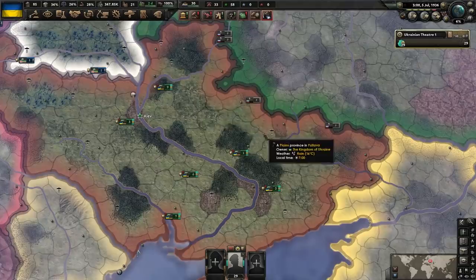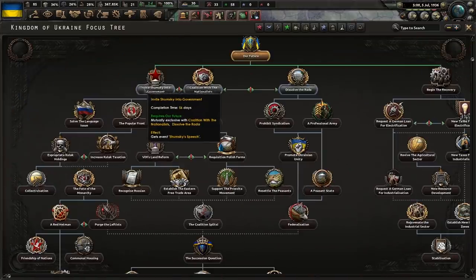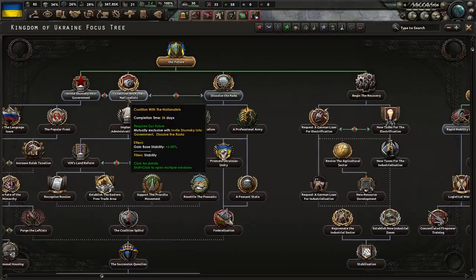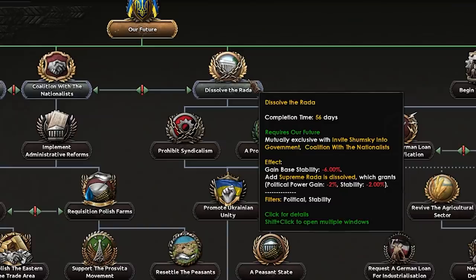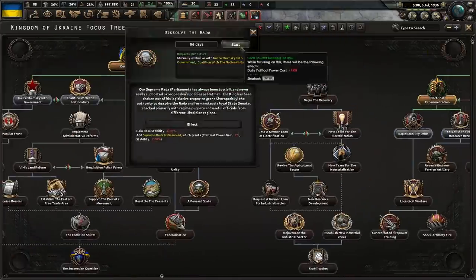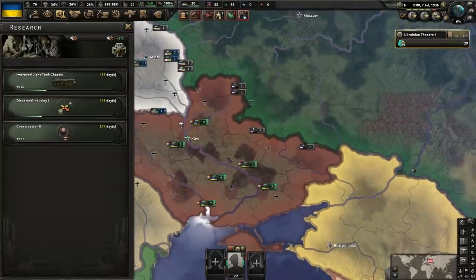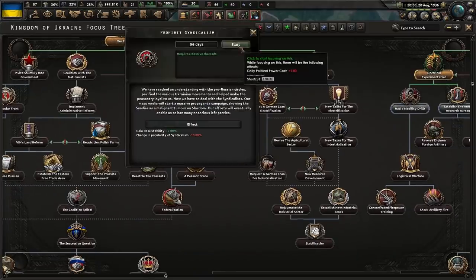Kingdom of Ukraine unlocks our future. The far left path sides with France and the UK. The coalition path works a little bit with the left and the right. But we're going to go with the right — dissolve our government, and eventually we break everything apart and then rebuild it back up again. Become the Federal State of the Kingdom of Ukraine. Monarchist, democratic, and parliamentary — all of the governments, all of the time. Prohibit syndicalism — we're not working with little parties, we're doing our own thing.